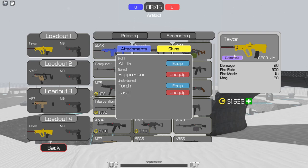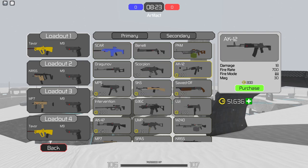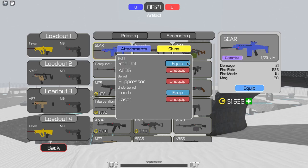The next thing is attachments. A lot of people don't use attachments on their weapon, but they are really important and key to getting eliminations. For instance, you can see there are sights - for the Scar it shows red dot and ACOG. There are different scopes, and when you spawn you'll see it has a different look. The suppressor is really important as well.